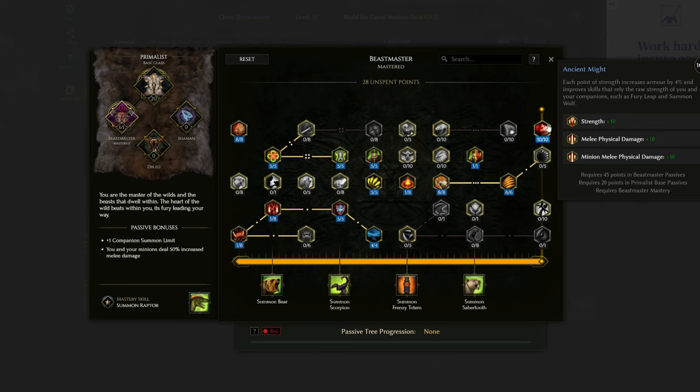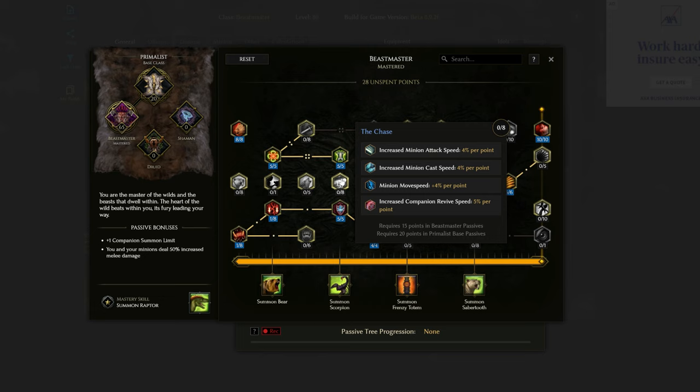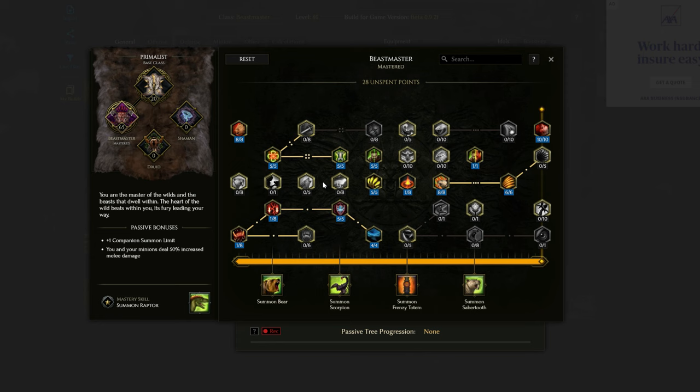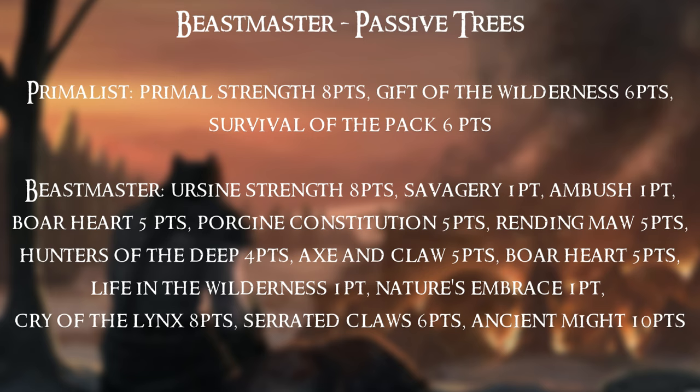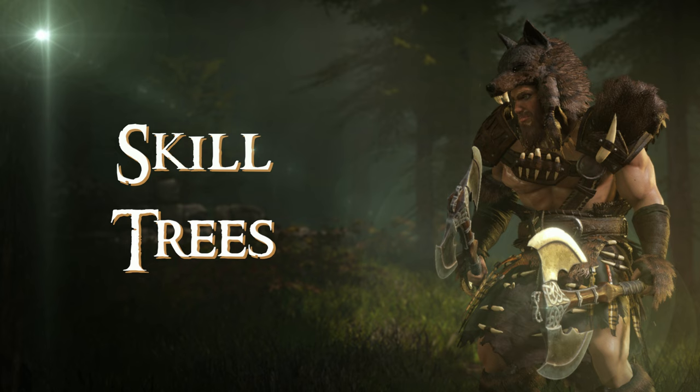We put the full 6 points into Serrated Claws, which increases Crit Multiplier for ourselves and our wolves. We have 10 points into Ancient Might giving us an additional 10 Strength and flat physical damage for ourselves and our minions. With 8 points left there are a few options: if you want more damage and attack speed for your minions you can go for that node, or if you need more survivability you can put 5 points into Call of the Pack and the remaining 3 into Lamprey Teeth. Note there are 20 points remaining since this guide only takes you to level 80.